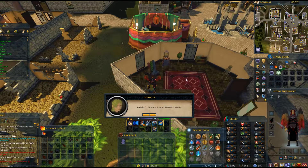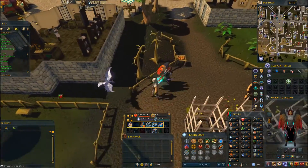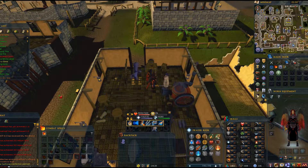Talk to Thessalia again and select the first option. To fix our problem, we'll have to use a shrinking machine. To do this, we'll need to find Ava, so travel east to the building south of the bank. Talk to Ava and finish the dialogue to find out that you'll need to configure the shrinking machine.